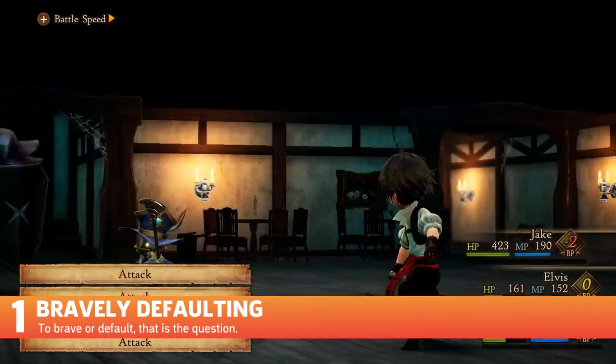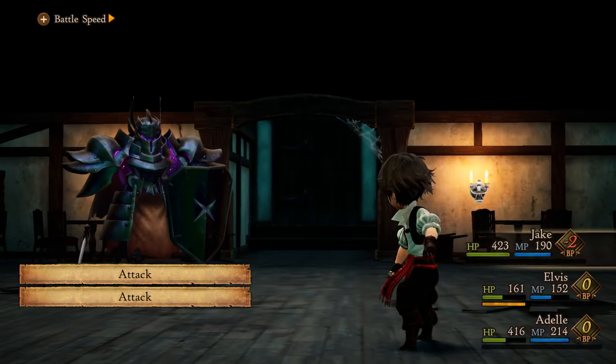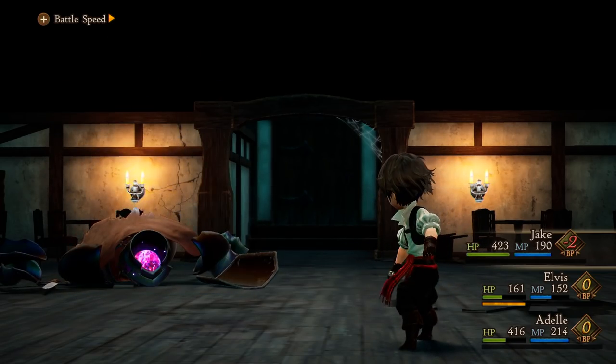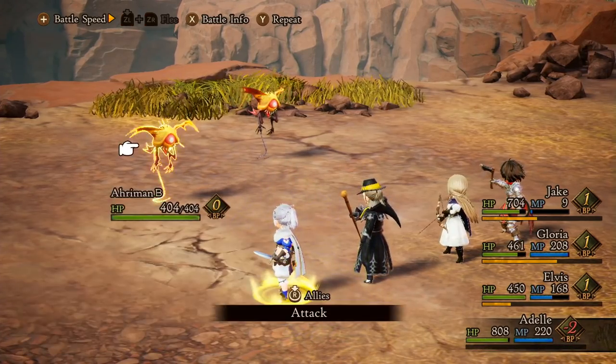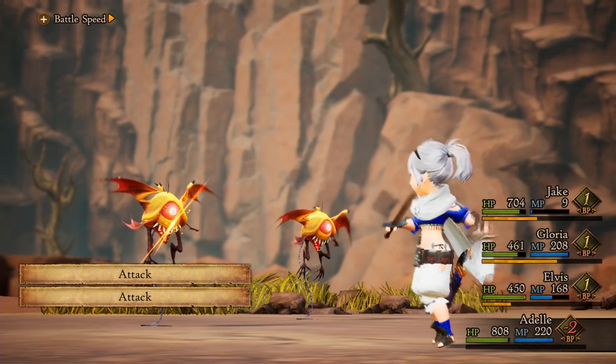Number 1: Bravely Defaulting. The core combat mechanics in Bravely Default are Braving and Defaulting, as the title of the game implies. Braving allows a character to attack multiple times in a row, while Defaulting is a defensive maneuver that stores an action point. The catch is that your characters can only attack if they have 0 or at least 1 free Brave Point, or BP.